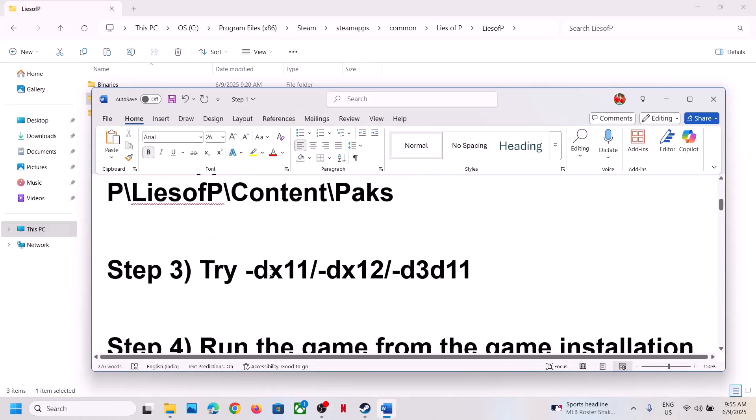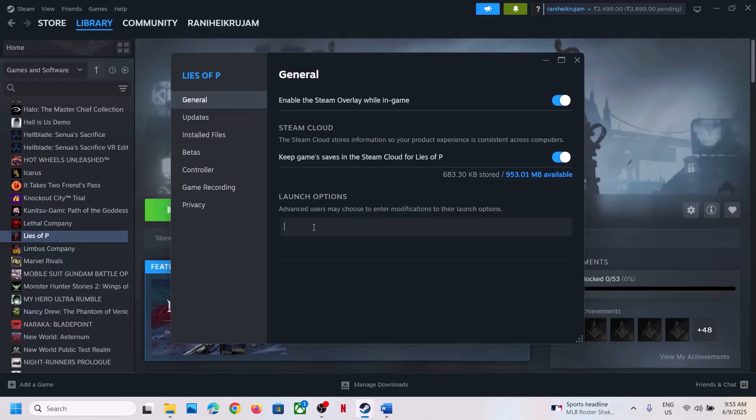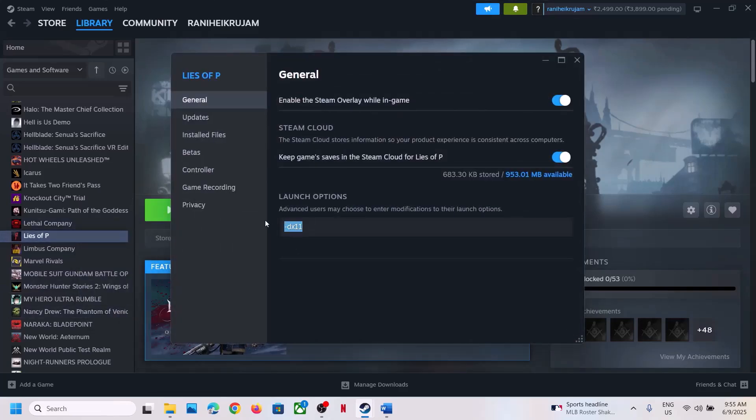Next, try DX11 or DX12 in the launch options. Go to Steam, make a right click on the game, select Properties, and in the launch option type -dx11. Launch the game and check. If that does not work, go to Properties again and this time type -d3d11. Launch the game and check. Still not working? Try -dx12, launch the game and check.